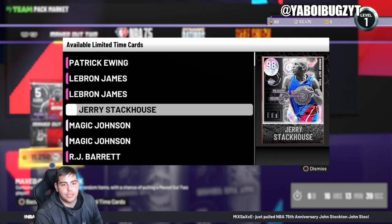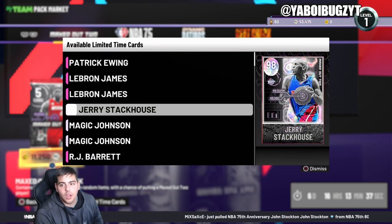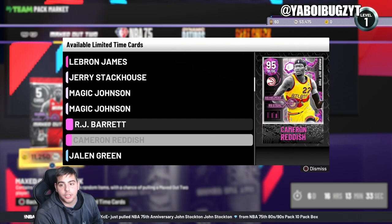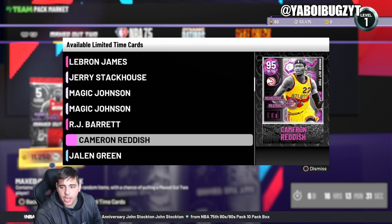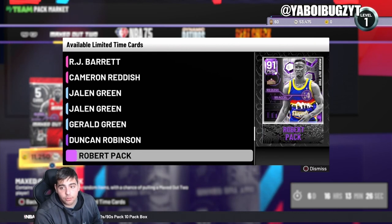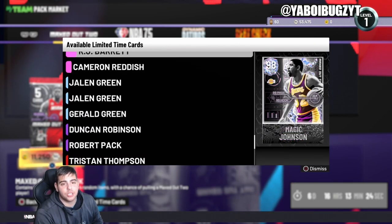We're gonna go over the market. If you guys are new, make sure to sub up and comment down below. We got some good content here — Pink Diamond RJ, Pink Diamond Cami, Diamond Jaylen Green, Double G Duncan Robinson from the Robert Pack. This is some top tier content.